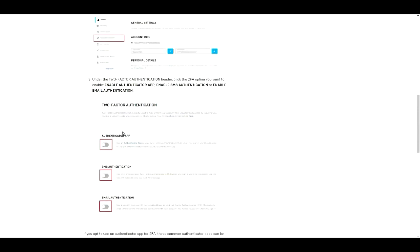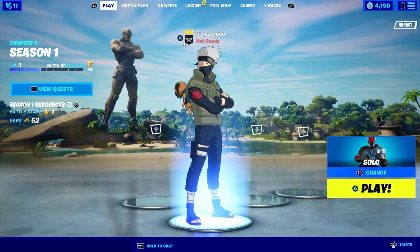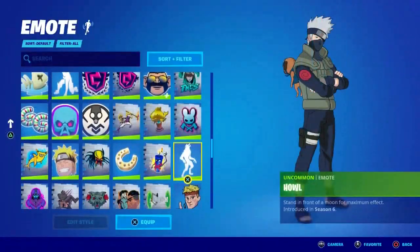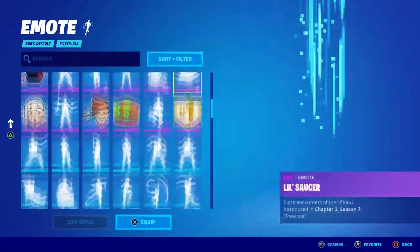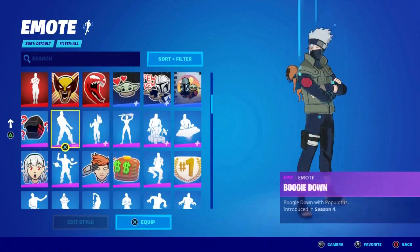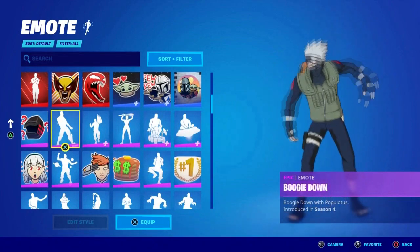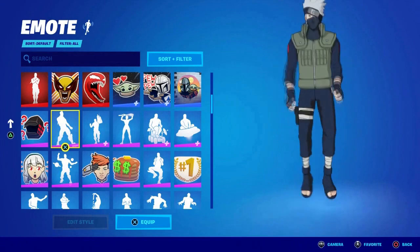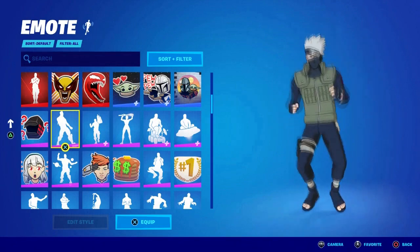Once you enable your two-factor authorization, just come to Fortnite and you should get yourself a free reward. Let me just show you the email — as soon as you sign in this is what you get. Let me scroll up and show you the reward that you get. It's free if you enable your 2FA, and it's actually a really good thing.